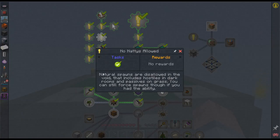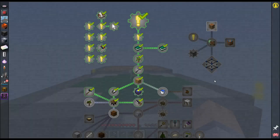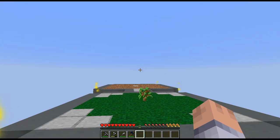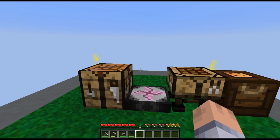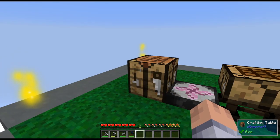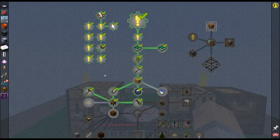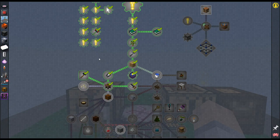Something really important: natural spawns are disallowed in the void. That includes hostiles in dark rooms and passives on grass. So nothing will spawn here. I don't need to worry about squid spawning or typical skyblock mob mechanics. I like it — it keeps the island easier and you don't need to light everything up.